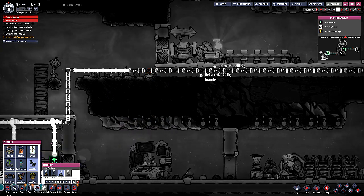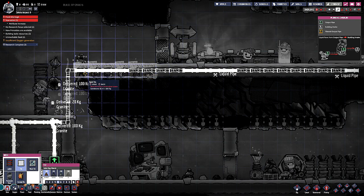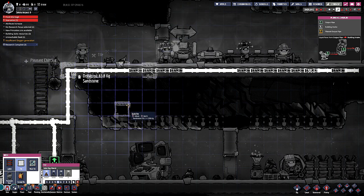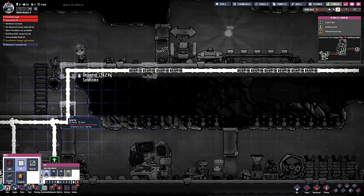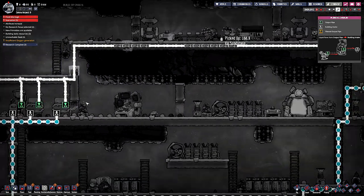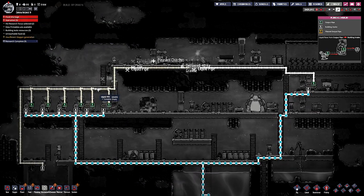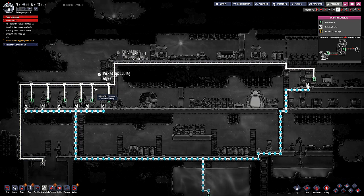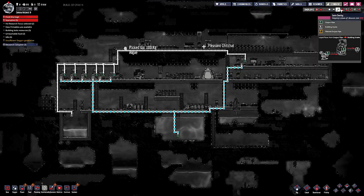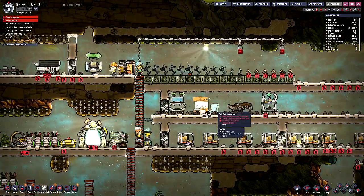And then we can just hide this - right like that. And then we can probably even hide it a little bit further. If we just make like another room or something over there, and that should take care of any dirty water. Oh boy, this thing is like filling up. You guys need to stop going to the bathroom or something. You really, really do. Just stop.